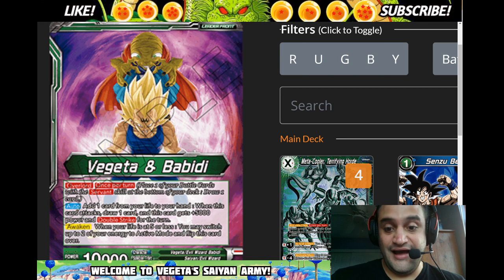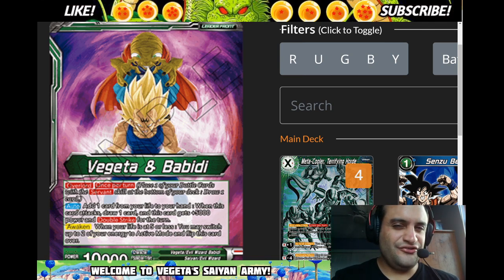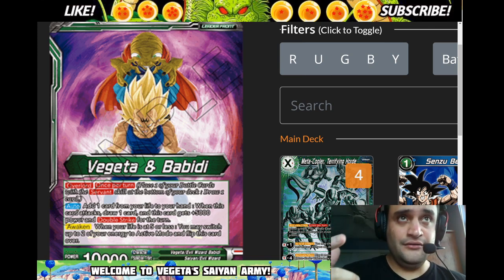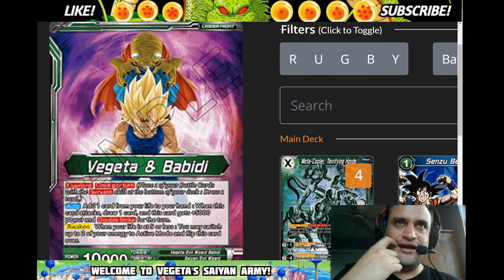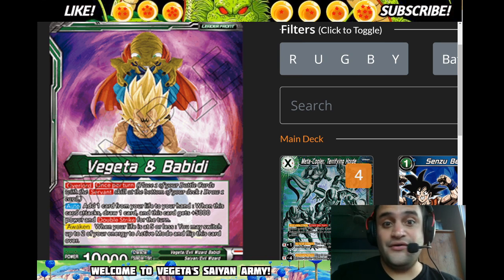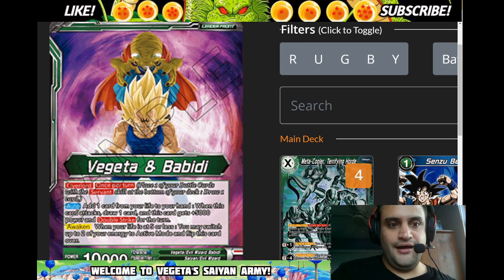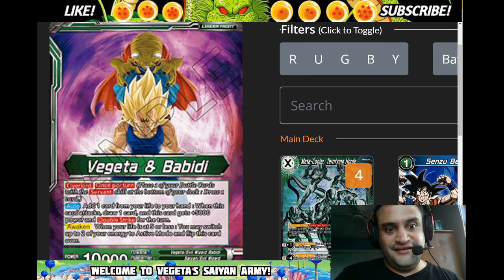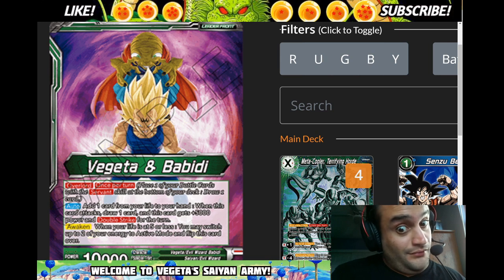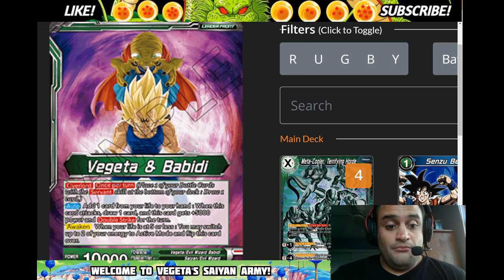Today I'm going to talk about a deck I accidentally made. I still think the mono green version is the best version, but I was talking about a recent video where I discussed Obuni. I said, if they're gonna ban Obuni then they're gonna have to ban Cooler too — because what's stopping me from playing green Vegeta, playing Android 16 to ramp on turn two, and then having Cooler turn three? And as I said that, I realized it's kind of a good idea.